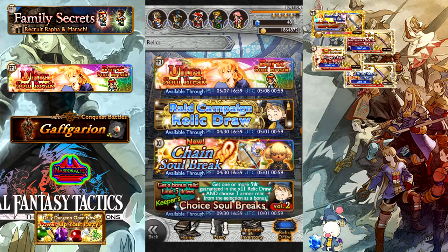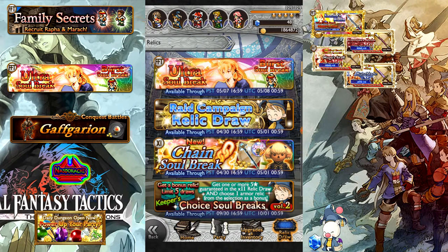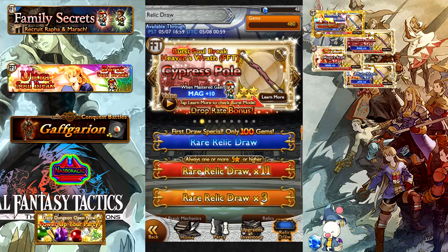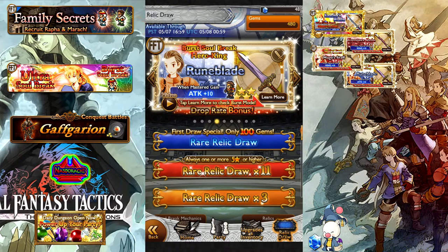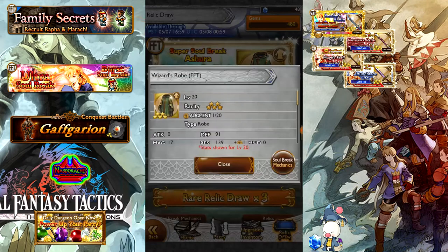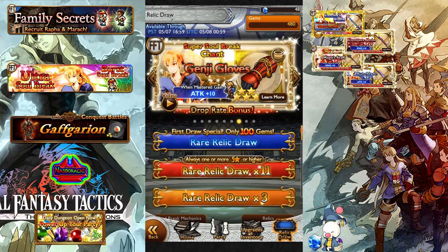Now we do have a Final Fantasy Tactics event that just went live, and the banner on it is kind of interesting as well. I'm not going to say it's bad, but it doesn't really have some of the relics that I'm actually looking for on it, so I have mixed feelings on it. It did also come with a new raid conquest dungeon to conquer Gafgarion — should be easy for you guys to get through. For this banner I do not have accurate percent information for the draws, so just go with the standard: OSBs have anywhere between 0.5% to about 1.2% chance to drop. That would apply to the USB on this banner since there is no OSB. Burst Soul Breaks are usually between about 0.7% to about 1.5%. Then your Super Soul Breaks are going to be between 1.8% to about 2.5% to drop.